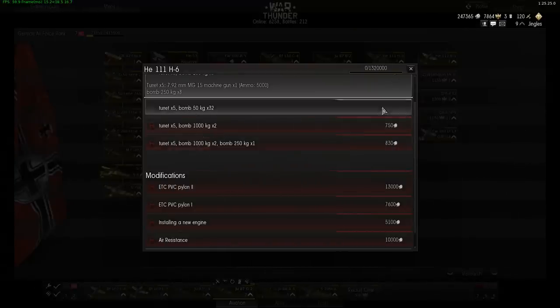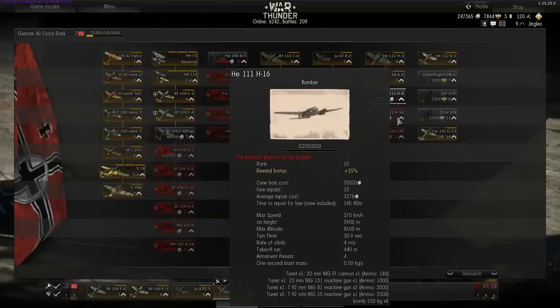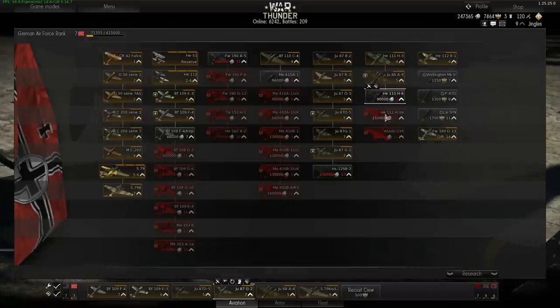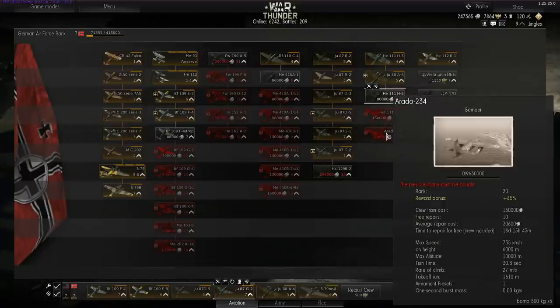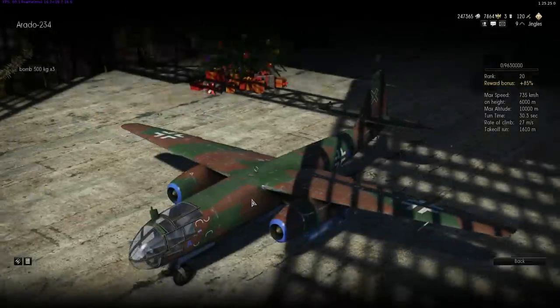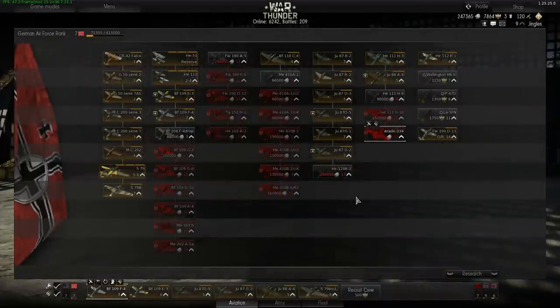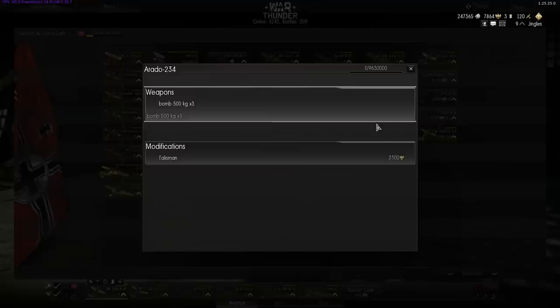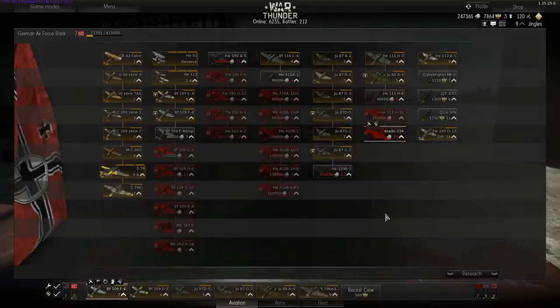1,000-kilo bombs crack bunkers and sink destroyers like you wouldn't believe. At Tier 10 there's the He-111H-16, just an upgraded variant. But then there's the only jet bomber in the game — the Arado 234. The Germans get a jet bomber. I have never seen one of these and I can't wait to fly one. What sort of bomb load does it get? Three 500-kilo bombs. No variations — it is what it is. But 500-kilo bombs aren't bad, and all three on a carrier is going to cause some damage.